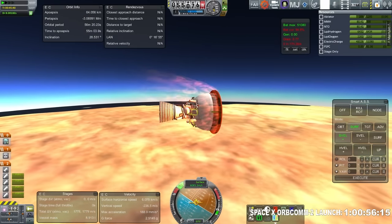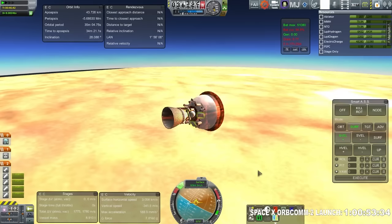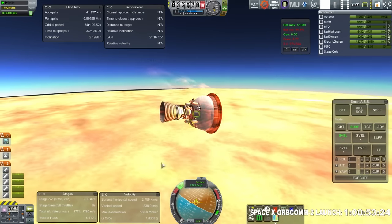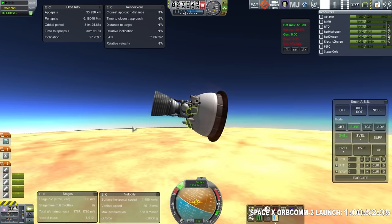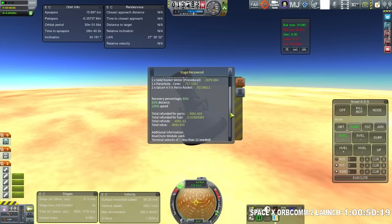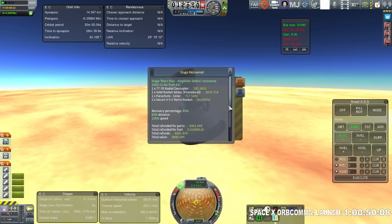Getting lower — 55 kilometers — with higher G-forces building, 2.5 Gs and rising. Peak G-load is about 7.8 Gs at 36 kilometers altitude. That sure looks like the Sahara to me. I don't have to directly control it; SmartASS is holding to the negative relative velocity marker — surface retrograde. We have passed through the heat, so the reinstall was successful and we don't have the same heat issues. Stage recovery did take care of the boosters with a terminal velocity of 5 meters per second on those parachutes, so we did recover our boosters.